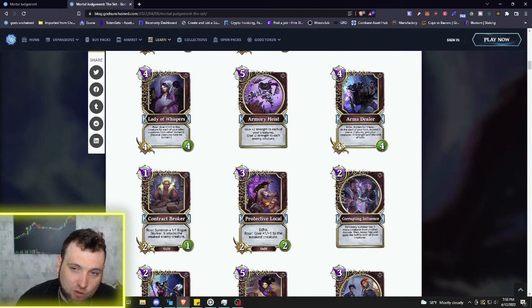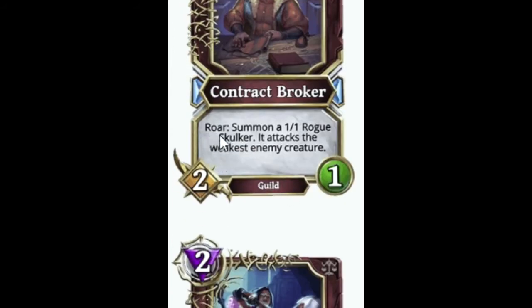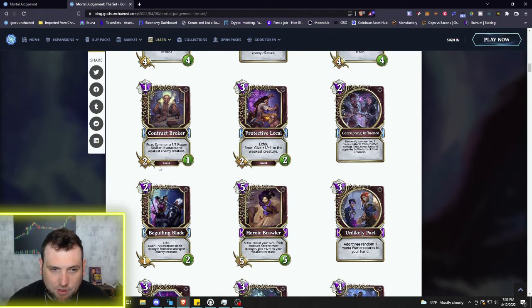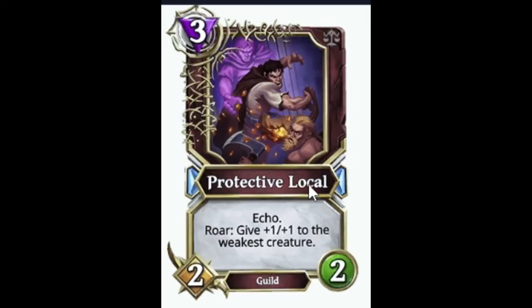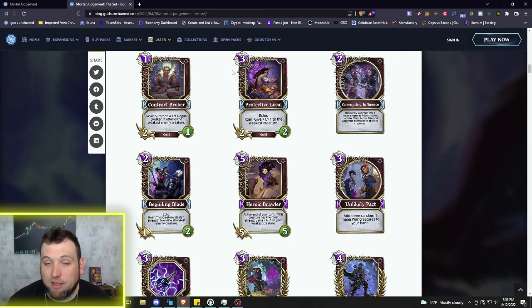We got a 1/2/1 Contract Broker. Roar: summon a 1/1 Brogue Skulker — it attacks the weakest enemy creature. So a little board wipe for only one mana, and then this creature still stays on the board to help control the board or push extra damage. Then we've got a three mana 2/2 guild creature, Protective Local, with Echo. Roar: give plus one/plus one to the weakest creature — though that could be your enemy creature, so you have to play carefully with all these buff and debuff cards.